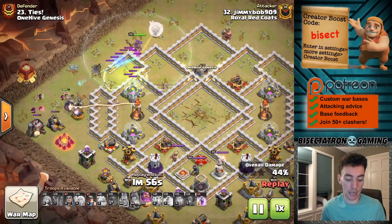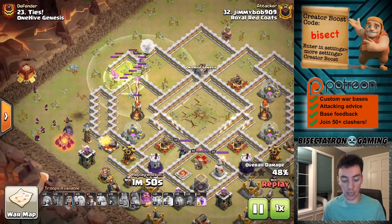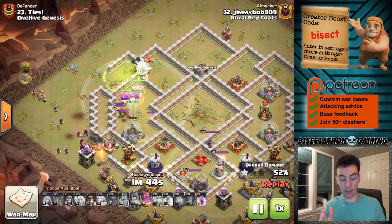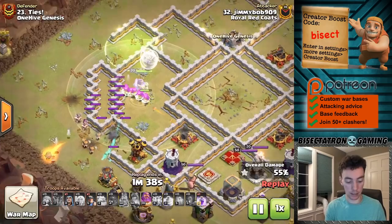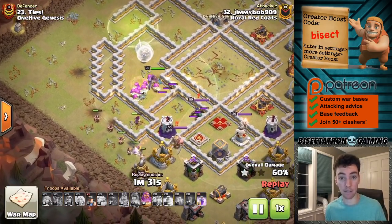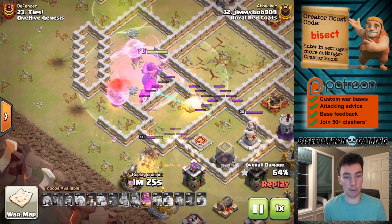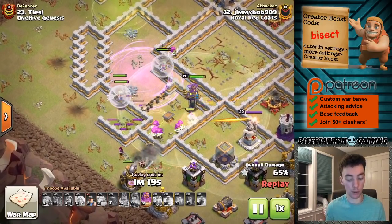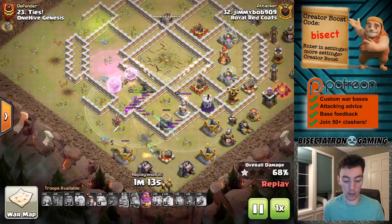The important thing is doing this unique funnel where you use your King and Queen to get a nice deep funnel on one side, start them off leaning to that side, so as they walk the other direction, the Siege Barracks wraps around. And what's in the Siege Barracks? Max Valks. They're going to keep everything inside the base by cleaning up all the trash on the outside. You don't need any Jump Spells — the Super Archers can shoot through walls pretty effectively and deal damage while doing so. The Valks just make sure they stay inside.